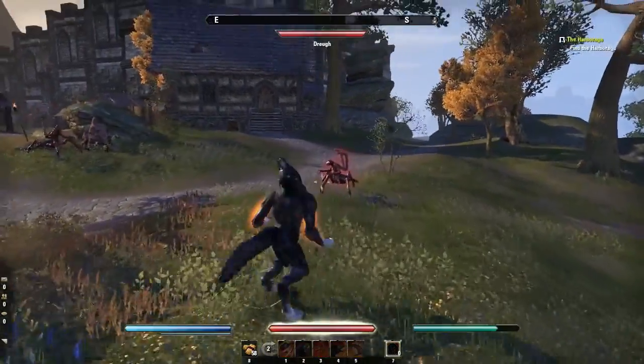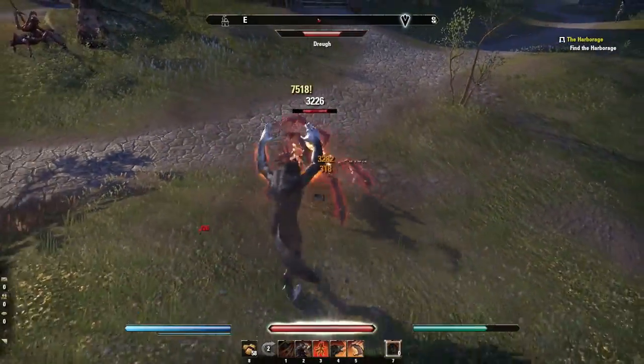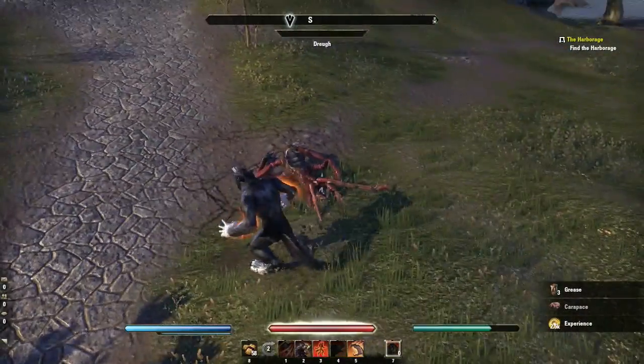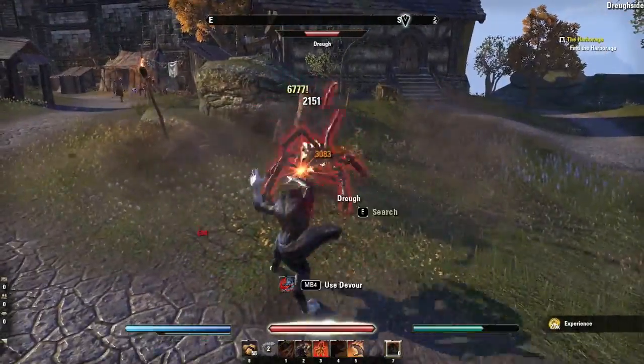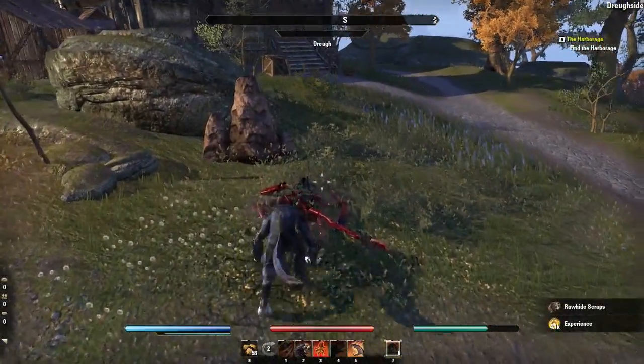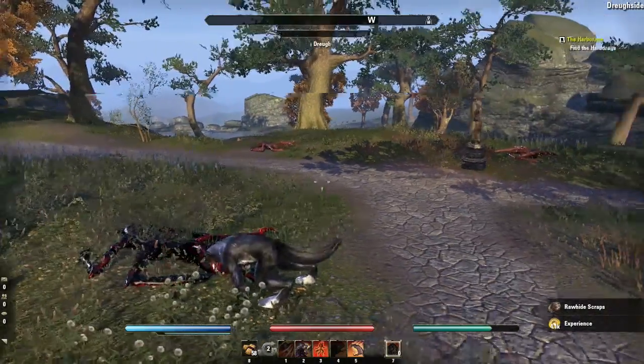There we go — move it to the next mob. All you have to do is light attacks. You jump in, light attacks, and press 4. That's it. There's so much damage — it's ridiculous.